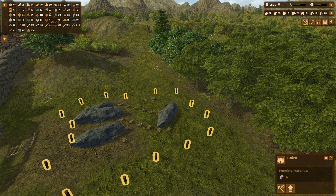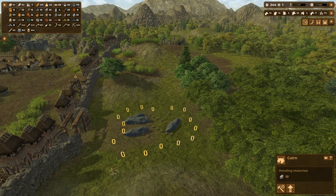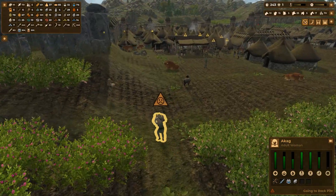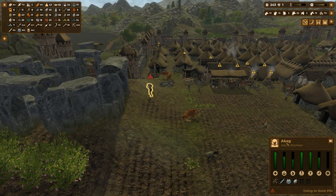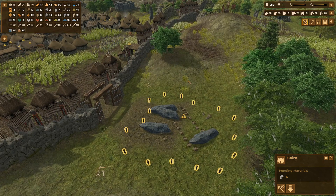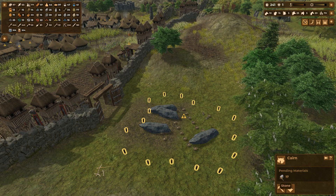Come on people, deliver the stone — we have it in stock, so why aren't you guys delivering it? Let's set this to high priority and see if that helps. You're carrying the stone in the wrong direction there — why is all this stone just sitting there? I might be experiencing a bug in the game.